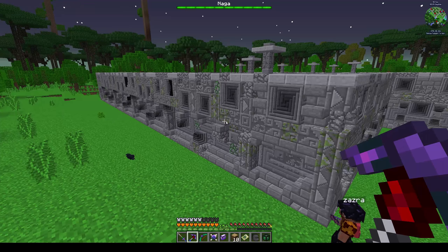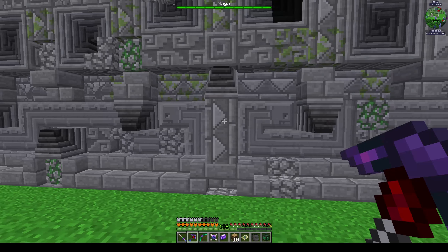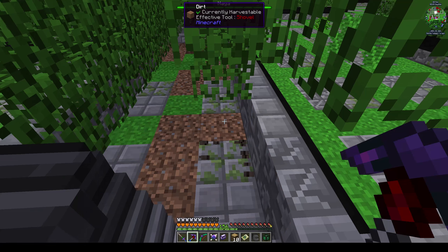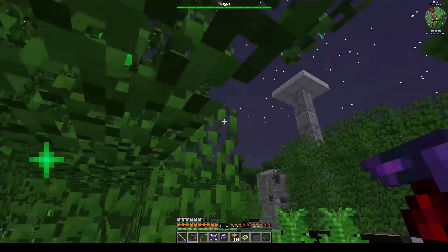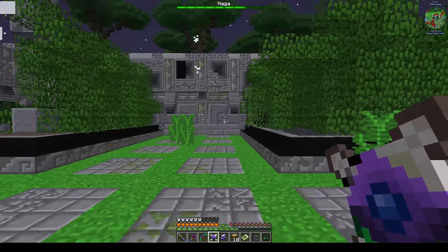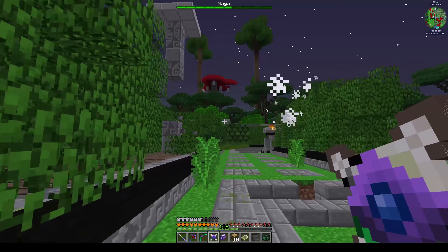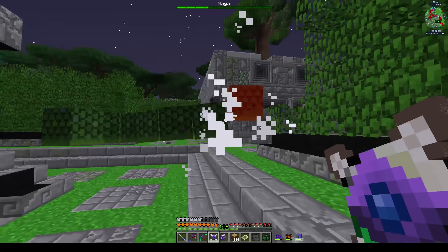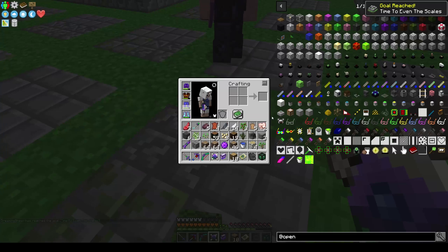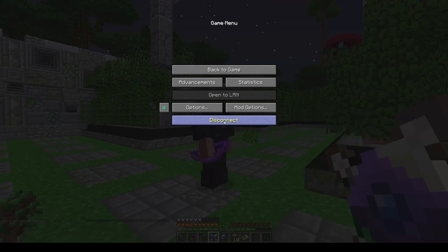I wonder if there's like an official entrance area or if you have to mine your way in - yep, still mine your way in. Right, should we go in? All right, let's just randomly pick a spot. Best thing to do is try and hit the head. There's a good chance I'm going to kill it before Zazra even gets in here. Shuriken! Done! And my inventory's full. I got the trophy - it's fine. How did that do for advancements? It did work.